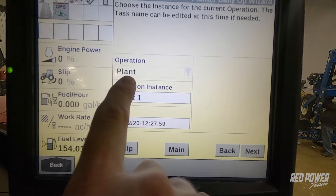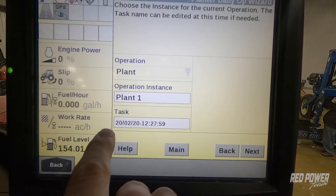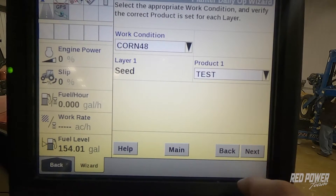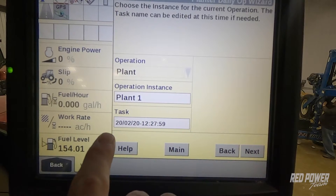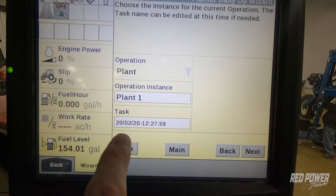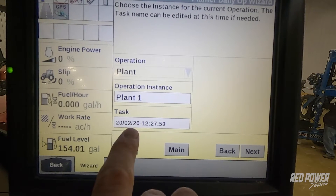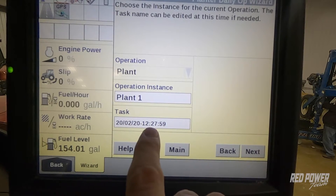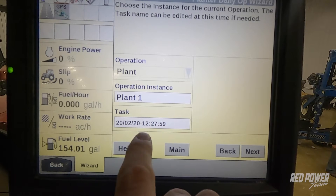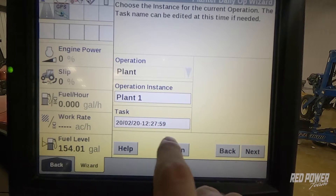Operation plant position — the operation is plant, instance is plant one, and my task is a new timestamp. One thing I want to point out: on this task option, if you're in the same field and you're going to switch varieties, we need to make sure that we're creating a new task before switching to that second variety. In this case, it's already created a new task with a new timestamp. So we're going to hit next.